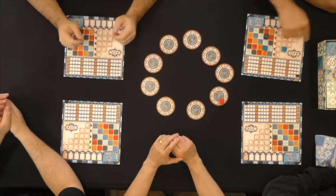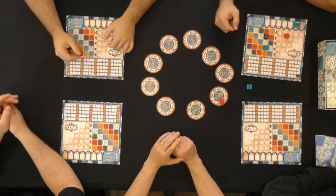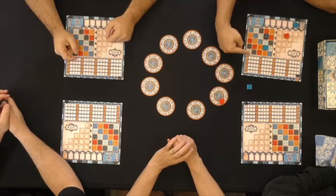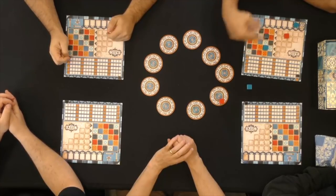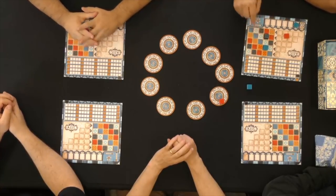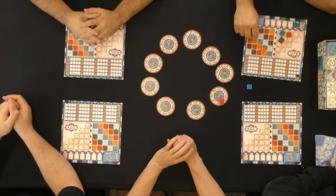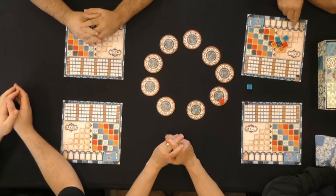The other tiles in a completed line — since you only move over one — get discarded. When the bag empties, they cycle back in. You score victory points during the game as explained, and also at game end, which is triggered when someone completes at least one row completely. End game bonuses: every completed row across gives plus two, every completed column gives plus seven, and if you have all five of the same color placed, you get plus ten.